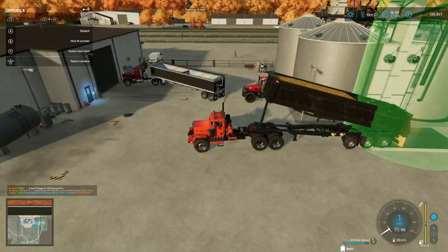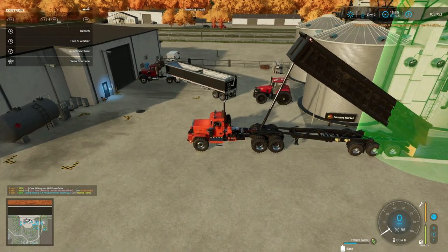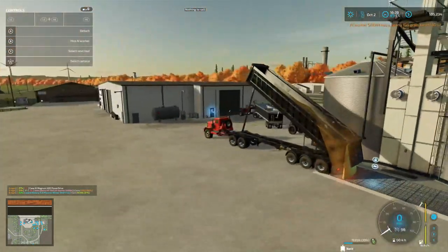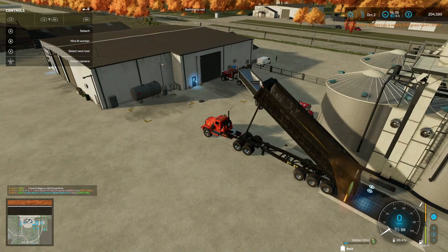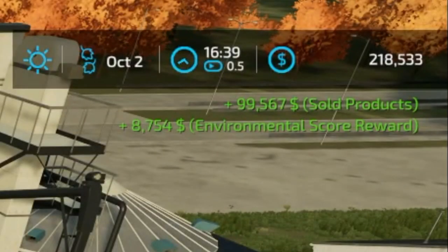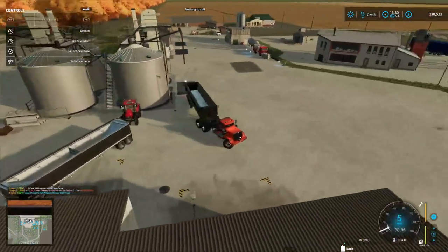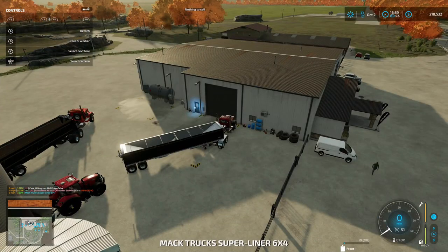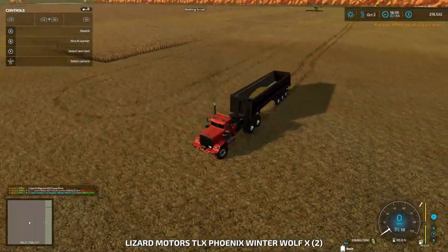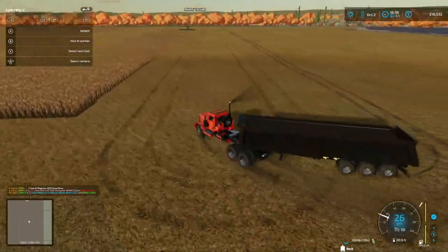While that's dumping - look, it's going to dump pretty fast. Oh yeah, that price is going on up there. I'm pretty fast too - look at there. Ninety-nine thousand five hundred sixty-seven dollars, eight thousand seven fifty-four environmental score. I was wrong about the price but hey, that's not bad at all! Now I gotta stop this one, hop out, start this one back. Oh my god it's done - was that Sarah? Has a full grain tank.